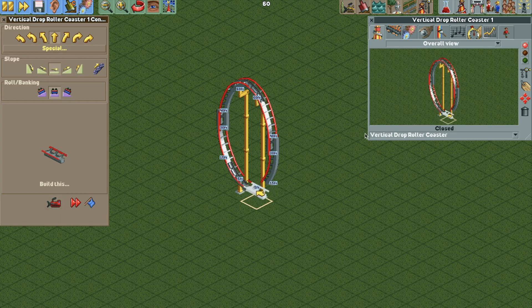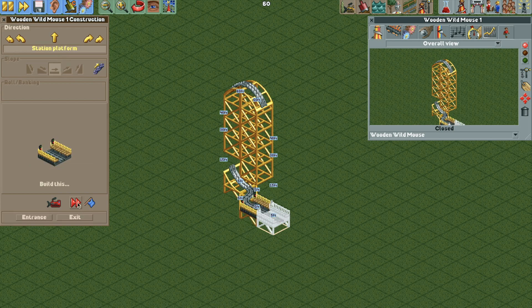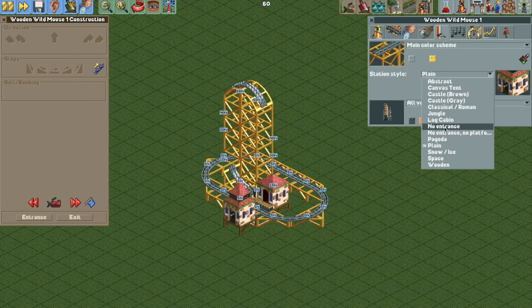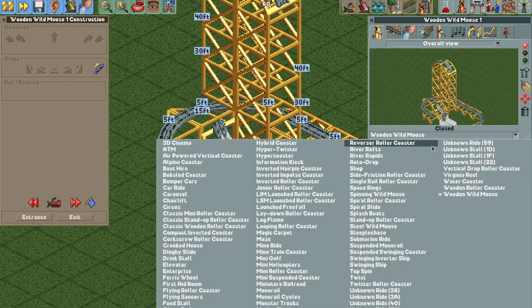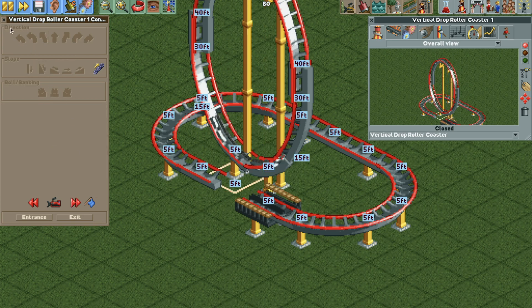Now I want to delete this station piece and change the ride type to the wooden wild mouse so we can get those sharp turns in there. I'll do a sharp turn here and then one back, then build the real station. With that done we can delete that turn and build the control track: two straight pieces, a slightly larger turn, three straight pieces, then turn back around into the station. Build the entrance and exit — I'll make them invisible for now. Then build back in that tight turn for the connection to the station.